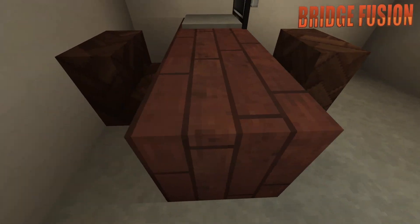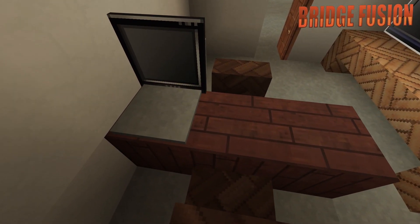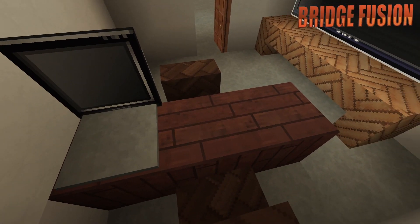Down here we do have the general manager's office, so this is probably where Mr. McMahon would be sat. He's got his own little desk and his computer.